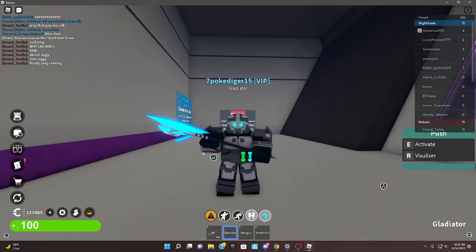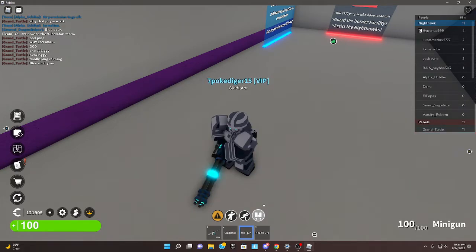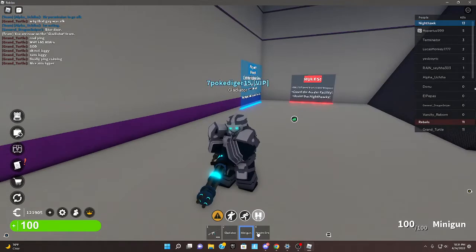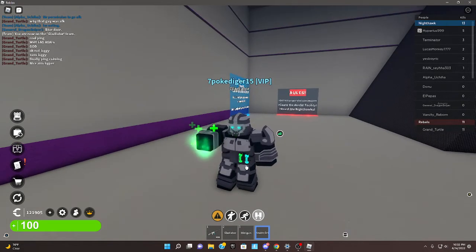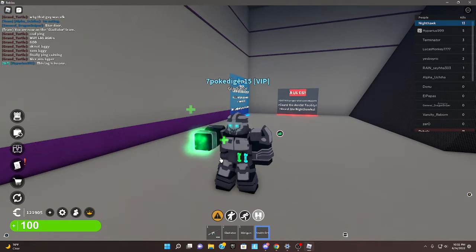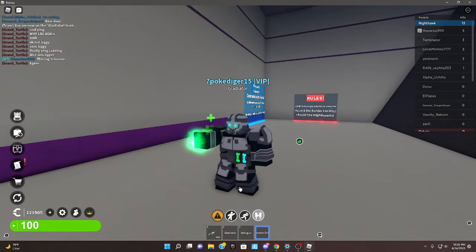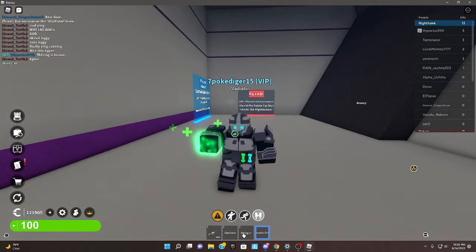And then we have the Gladiator axe, and it actually has some push abilities. Then we have a minigun. You also have a heal orb, but you can only use it on your fellow team members — like Nighthawks and even game pass holders — everything except rebels and civilians. This is pretty useful.